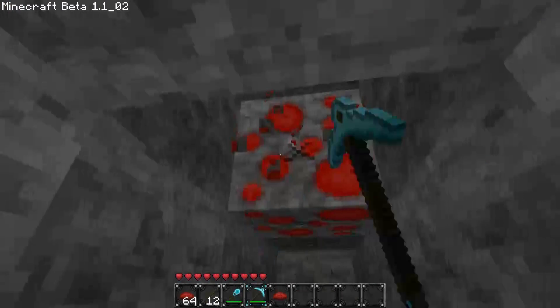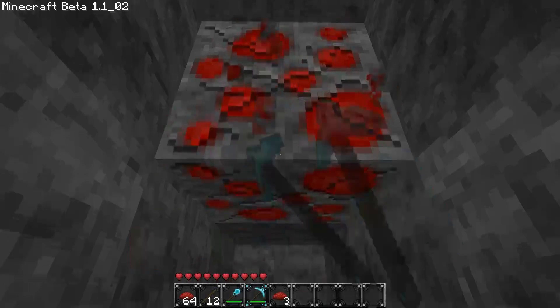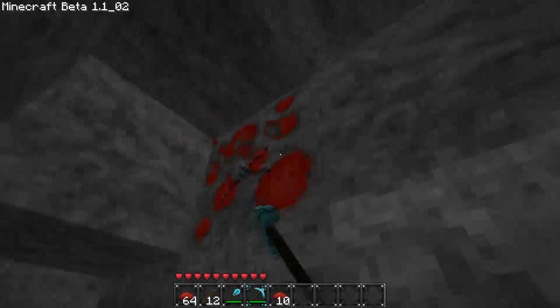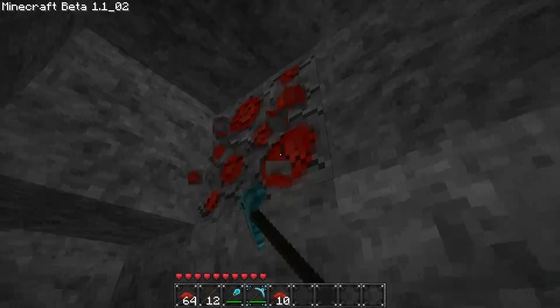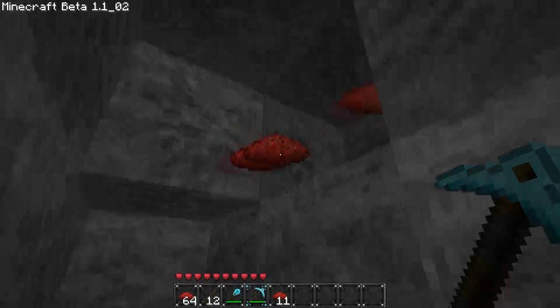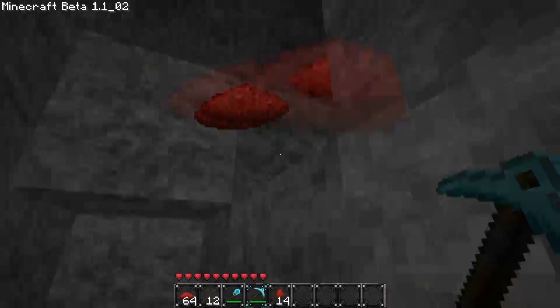To mine redstone ore, you either need a diamond or a steel pickaxe. If you don't have either of them, it's just not going to drop anything for you. And when you mine one of these, it'll drop about four or five of these little guys for you.